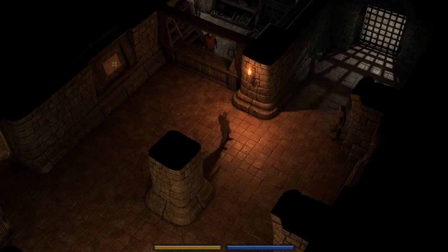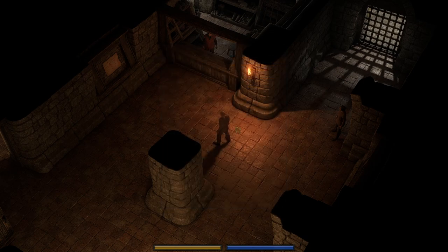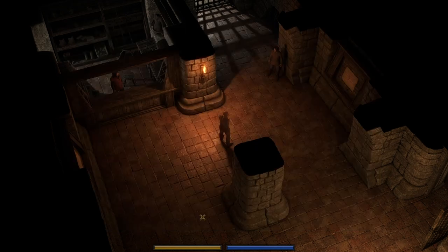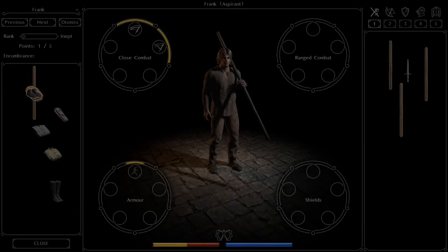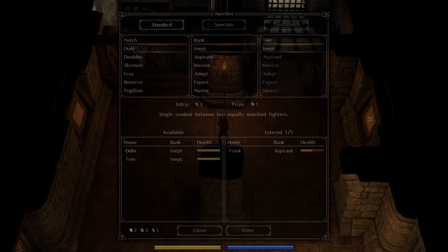Hey everybody, welcome back. Frank is pretty hurt so we're mostly gonna be using Tom here. Let's check our merchant real quick — there's new aspirant stuff we might be able to use. I don't remember if we got a gambeson. I think maybe we did but I really don't remember. We have a stay cudgel, we'll need a cap. We have an extra one, we'll use it eventually. Let me make sure I gave Frank a gambeson — yeah I did. Okay, let's get a fight going.